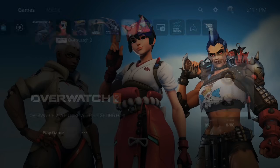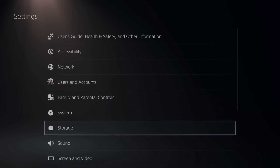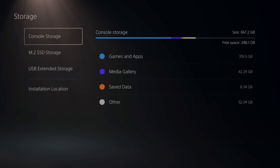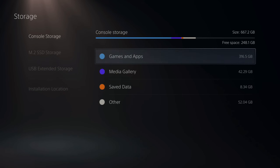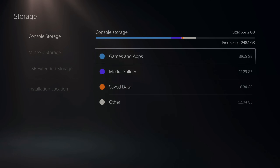Go up to Settings and select it, then go on down to Storage. Go to your Console Storage or your M.2 SSD Storage and make sure there's enough free space available. Delete some games, applications, media, etc. to make more room so your download can actually complete. In some games you need a lot more free space than it actually says, so just make sure there's enough.